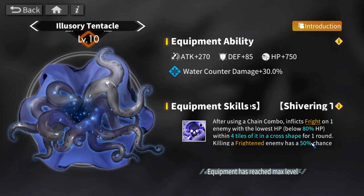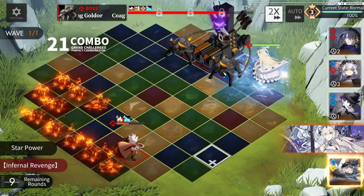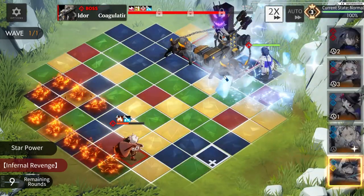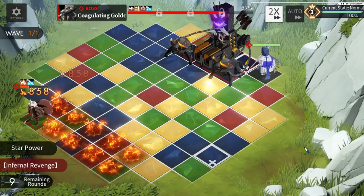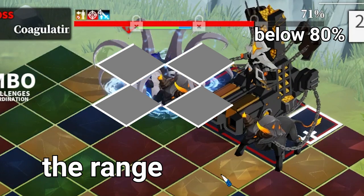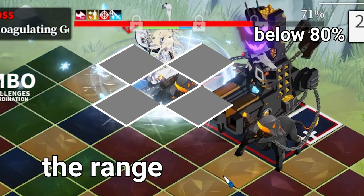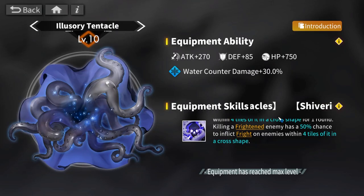Clacken's equipment reads: after using a chain combo, inflict one fright on the enemy with the lowest health within fourth range in a cross shape for one round. This is a guaranteed fright on chain combo hit, but you need to be close to the enemy and they must be below 80 percent health. It's essentially a stun with infinite uptime as long as the enemy stays below 80 percent health — very useful against any boss not immune to fright.